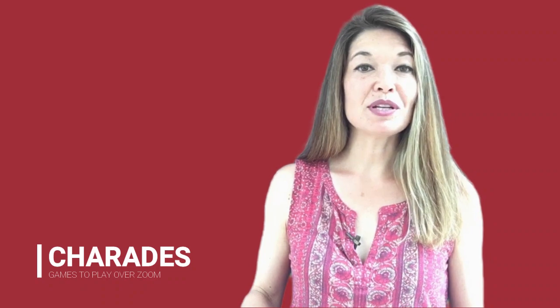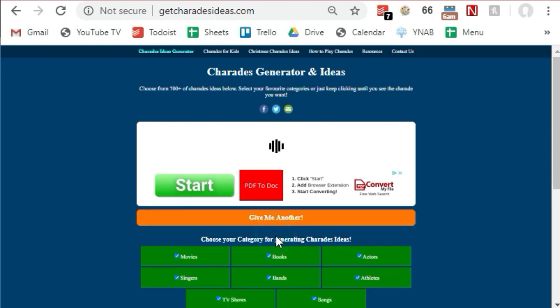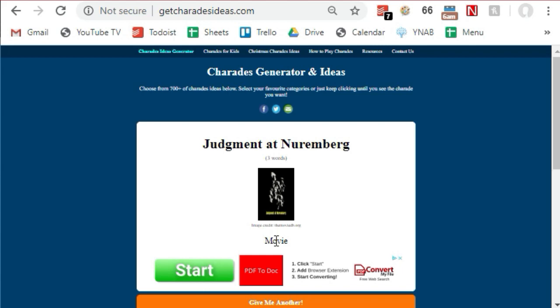The next game is Charades. Start a Zoom for everybody to join, then send out a link to www.getcharadesideas.com. This website pumps out prompts for charades — hit 'Give me another' for the next prompt. Each person gets a certain amount of time, say three minutes, to act out as many prompts as possible, getting points for each one people guess correctly. You can do several rounds switching off who is acting, and the actor with the highest number of points wins.